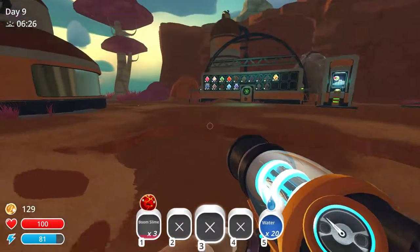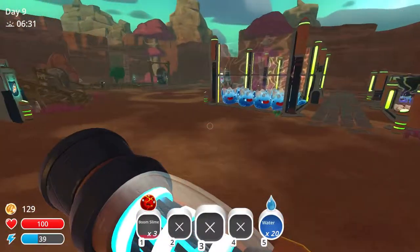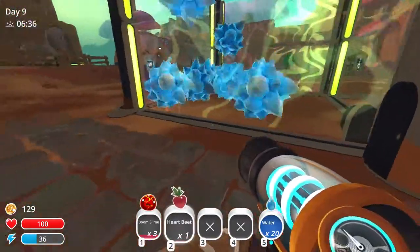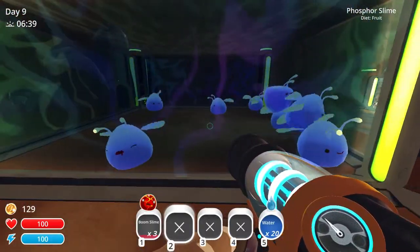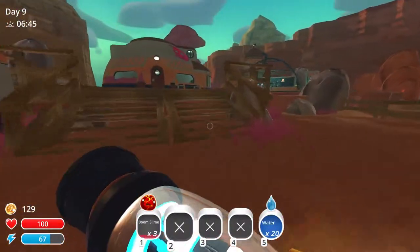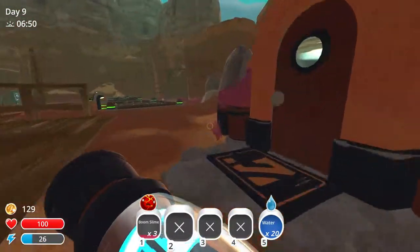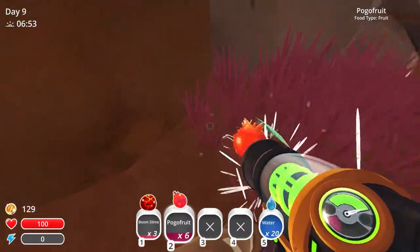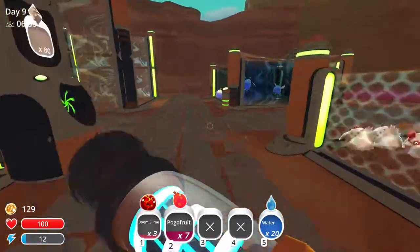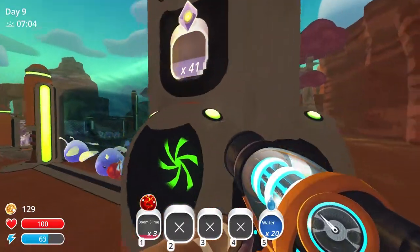Hello and welcome back to my Slime Rancher let's play series. We are back from where we left off in the last episode and I think it is time to figure out a way to auto feed these guys, because I don't want them to starve — that guy is about to. Do we have any berries, any strawberries? Nope, we actually don't. That is really bad. These will have to do for now. So yeah, I want to get some auto feeding stuff in here so I don't have to worry about this stuff.